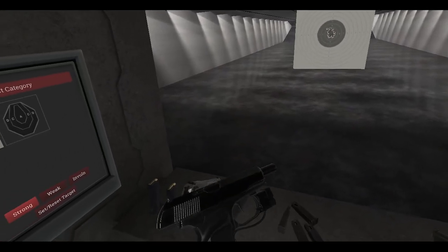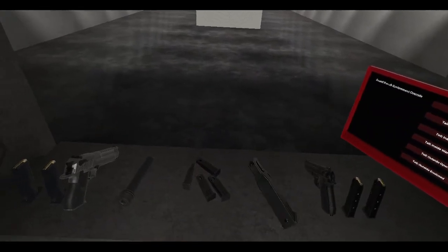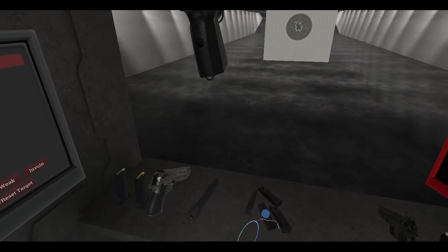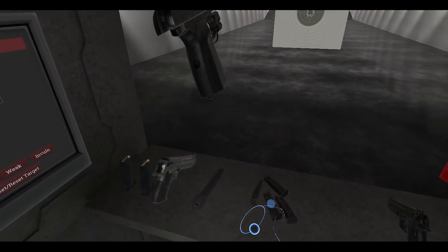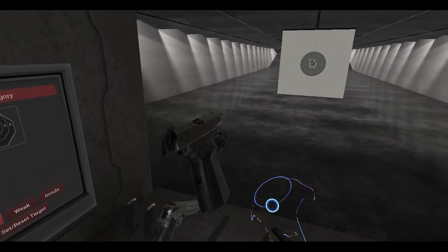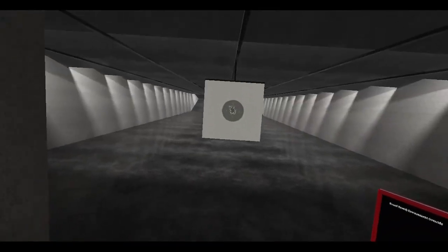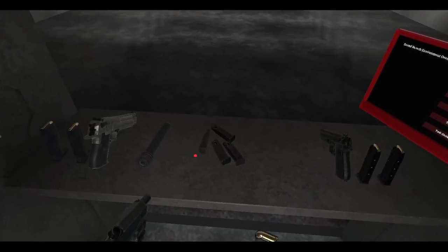I think Anton added that in one of the earlier updates where you can catch magazines in your hand. As long as you hold the trigger down, the magazine flies out — there's a certain range, as long as your hand is right next to the gun. That's how I reloaded for a long time because it was part of the game, and it's a lot simpler than grabbing one mag and then grabbing another.